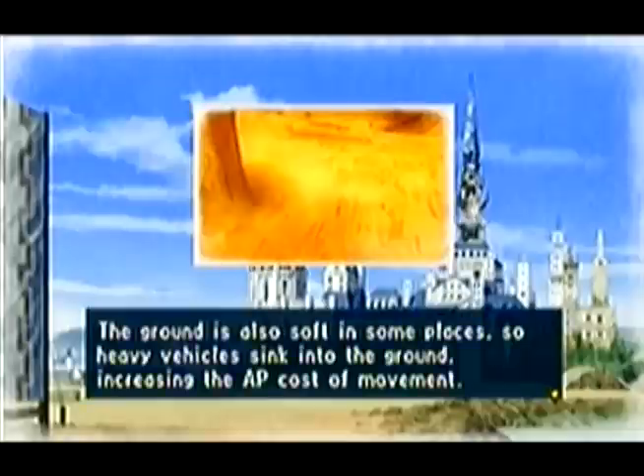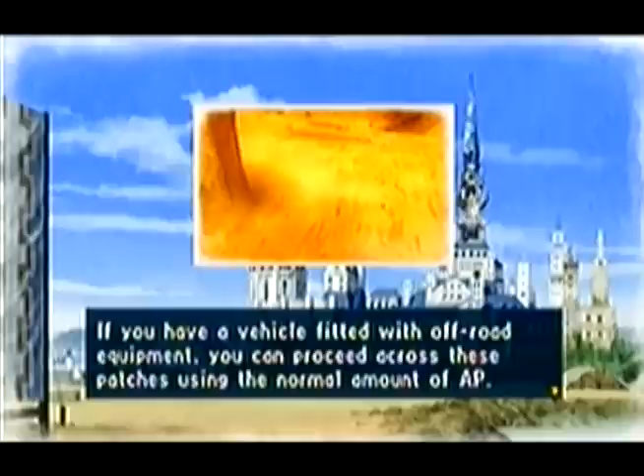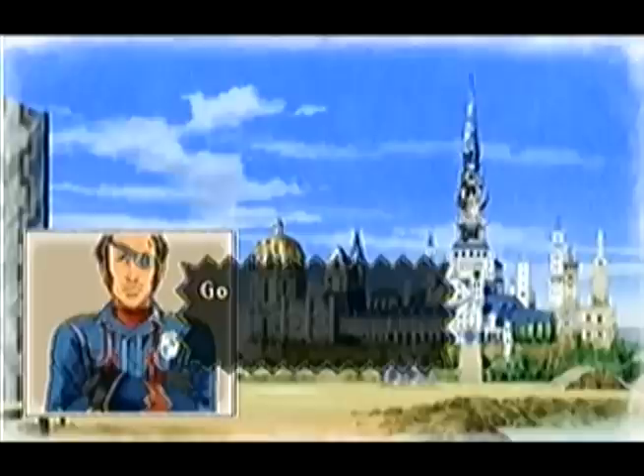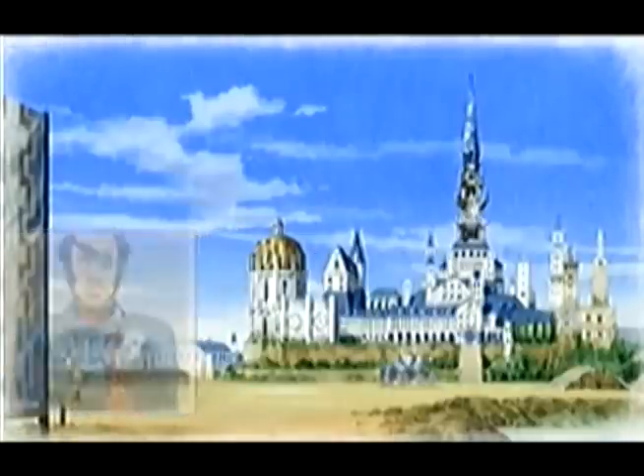Sandstorms are an effect that occurs once every two turns, and while in effect all units' firing accuracy drops sharply. We're familiar with sandstorms. The ground is also soft in some places, so heavy vehicles sink in, increasing the AP cost of movement. If you have a vehicle fitted with off-road equipment, you can proceed across these patches using the normal amount of AP. The desert both slows your troops down and affects their accuracy, leading to longer missions and making higher ranks harder.